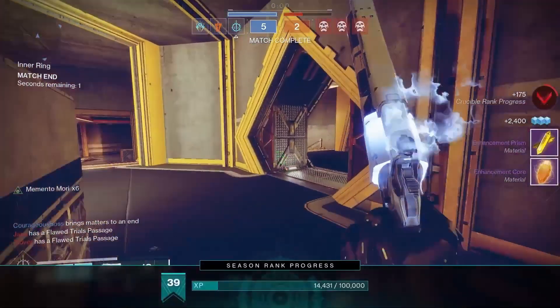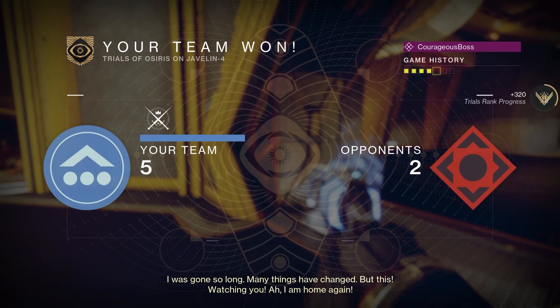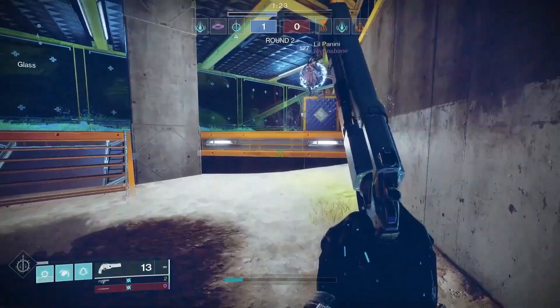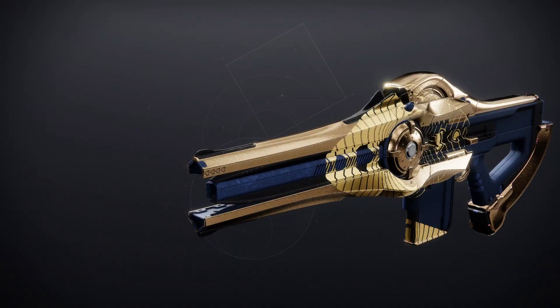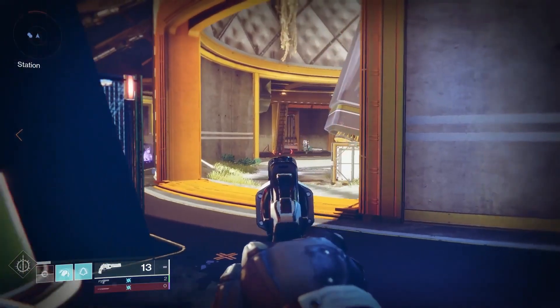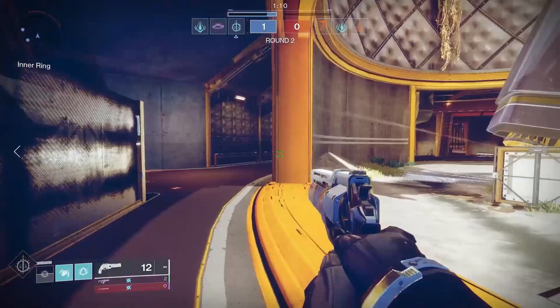Let's check out the important information first: the map and the Adept loot for the weekend. For the map this weekend we got Javelin 4, and for the weapon we got the new one — it's an Adept Incisor, which is the Trace Rifle. Stick around for info on all the weapons to go after in Season of the Wish.